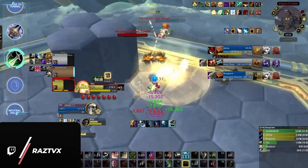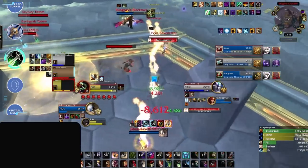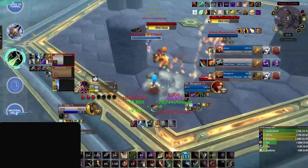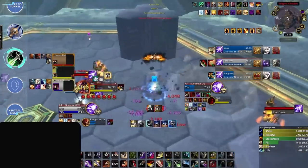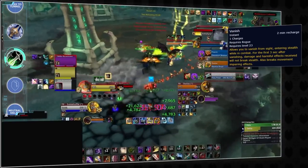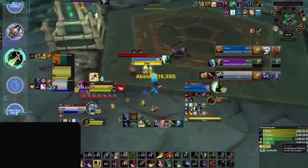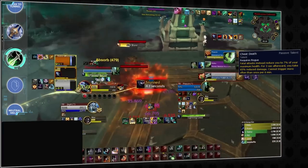Joining Death Knights in the best melee to tunnel are Assassination and Outlaw Rogues. These two specs are brawlers who need to be in the fight for prolonged periods to be effective, which isn't great given how much damage they take as frail leather classes. They feel forced to tank all your damage in order to deal their own, and if they kite to survive, their effectiveness drops to near zero. Their defensive abilities — Vanish, Evasion, and Cloak of Shadows — are all on 2-minute cooldowns, making multiple uses per round unlikely. Rogues are also especially vulnerable to stuns, with only Cheat Death as a fallback, which doesn't even work half the time.